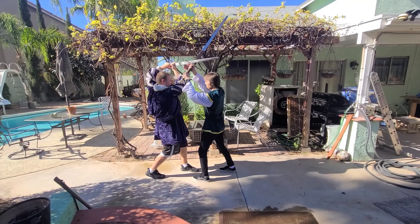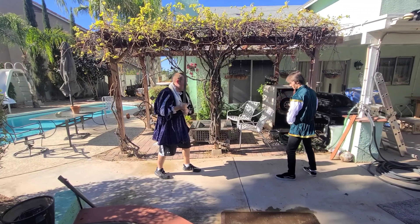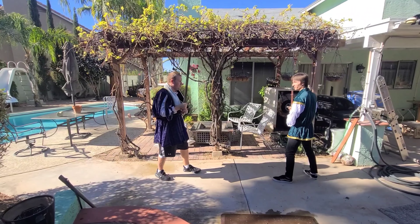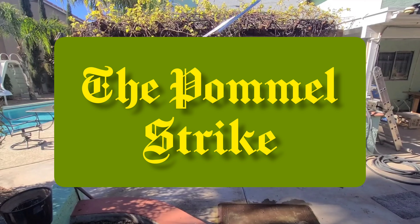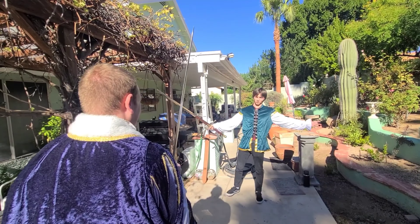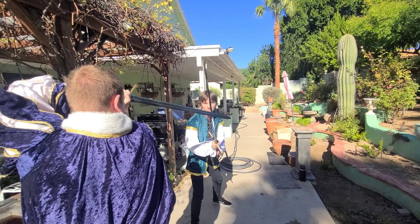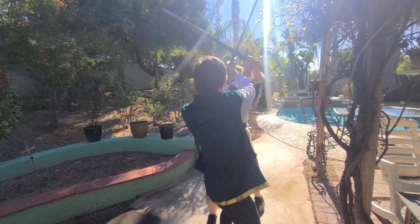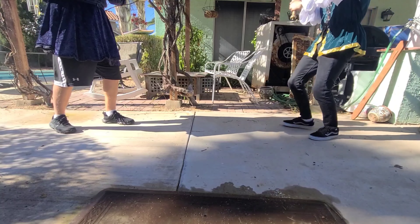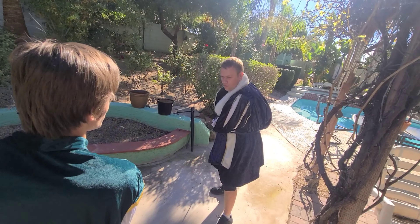Sword fighting is not always about using the blade. Rather, it is about finding the best counter at the best time. This effective and intuitive counter for the Zornhau is the Pommel Strike. A very simple move — when the opponent is pushing their sword towards you in the Zornhau, you will push their blade up with your own. Use this upward movement to hit them in the head with your pommel. As you learn more, there are counters to these moves and counters to those counters.